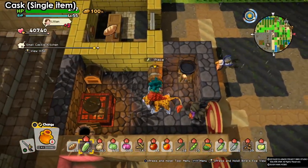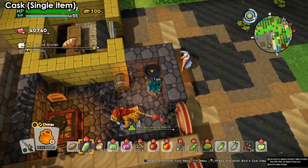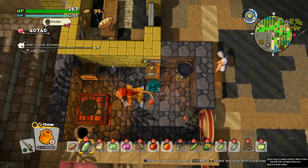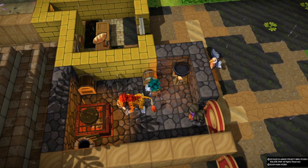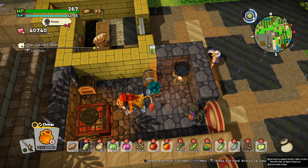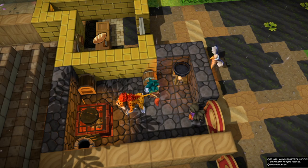First of all we're gonna start with the cask. This is for a single item — basically whatever item you have, just go near the cask and it will show the orange side. If it shows a question mark then you don't have that recipe yet, so that's the thing you need.